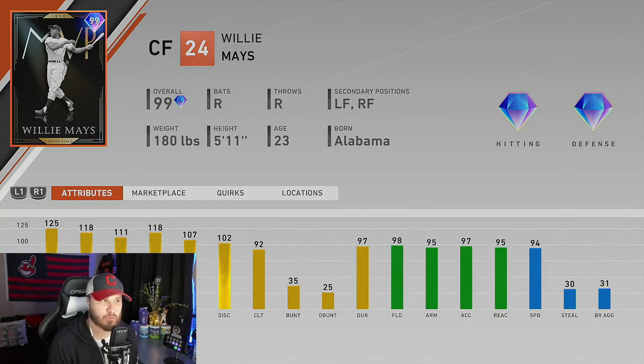What's going on guys, JV here and today I have some more MLB The Show 20 content for you. In today's video we're going to talk about the new World Series card that just dropped for making it to the World Series, and that is this card here - 99 overall Willie Mays.